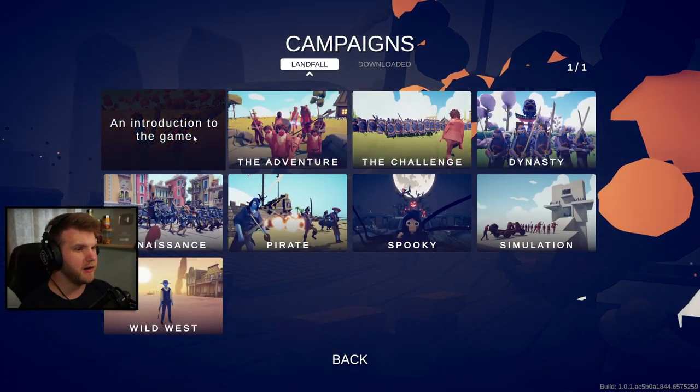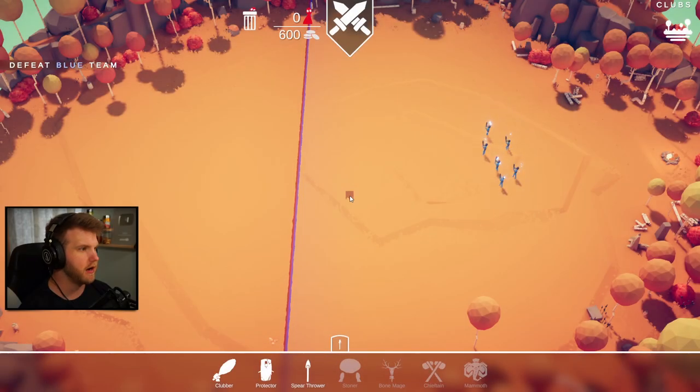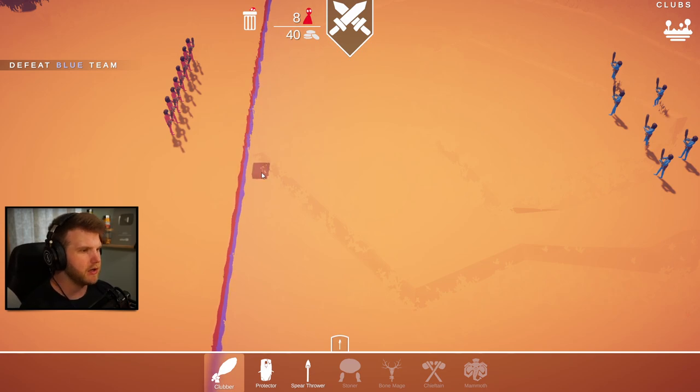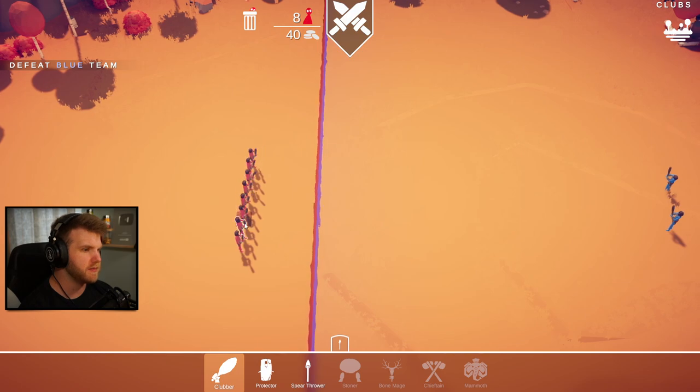Alright, we're gonna be jumping into the campaign - an introduction to the game. Okay, we gotta defeat the blue team. It looks like the mission is clubs, or we're fighting clubs. I have some of these guys - how do I adjust? Okay so I want to add a couple protectors, let's add like two or three.